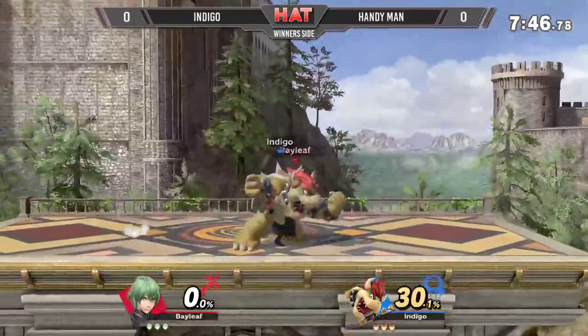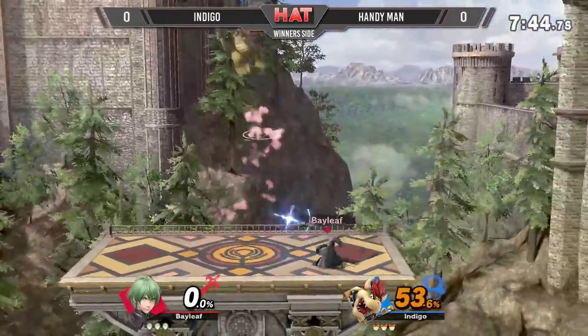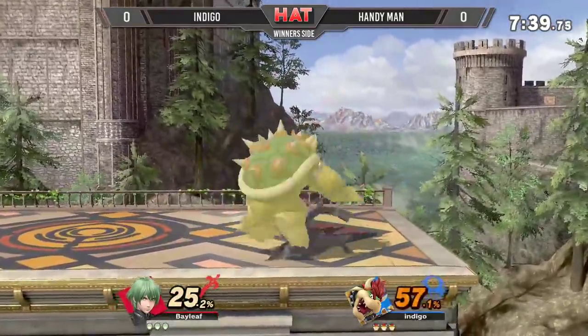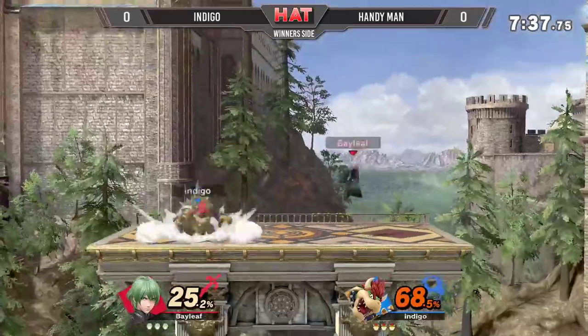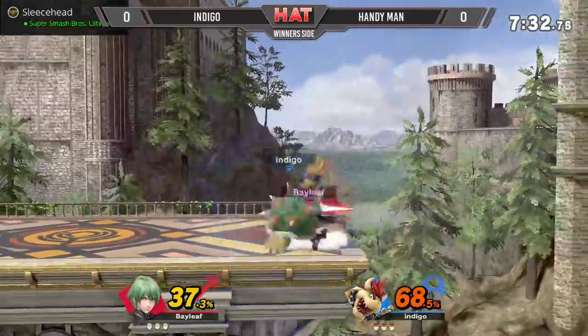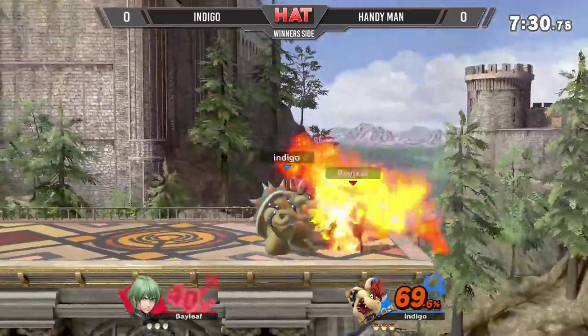The aerial is coming out from Byleth. Wait, that's where it aims? Is that always the case, or did he just angle it? Look at that up B. Bowser does look to try to approach from above too, especially either tomahawk-hopping or landing.